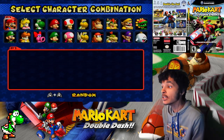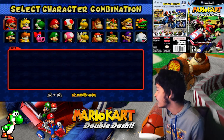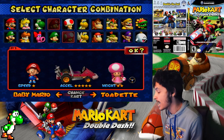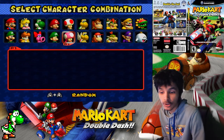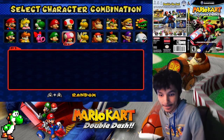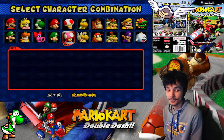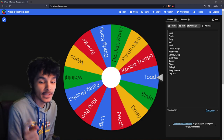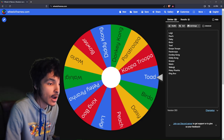Alright guys, previously the wheelofnames.com chose Toad and Baby Mario for me, so yeah, we went with those. Now it's time to go to the screen again, so follow me. I love the transition. So we have the wheel of names to pick for us again — let's go spin that wheel to see who's next.